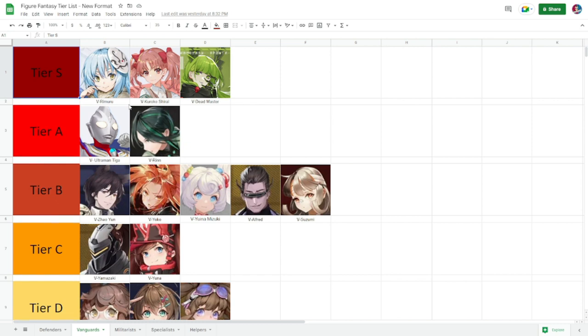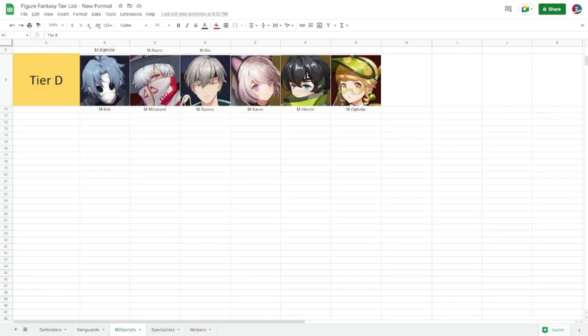Rounding out tier S for vanguards: Rimuru, Kuroko Shirai, and Dead Master. All three bring a lot to the table. Dead Master has piercing that ignores defense and deals high damage. Kuroko Shirai deals damage in a row but also deals stun. Rimuru deals AoE damage. All three have their specialty, so choose based on who you have — otherwise use the tier A vanguards.